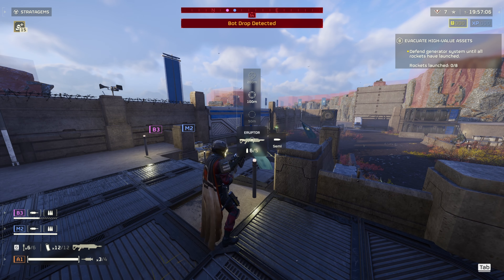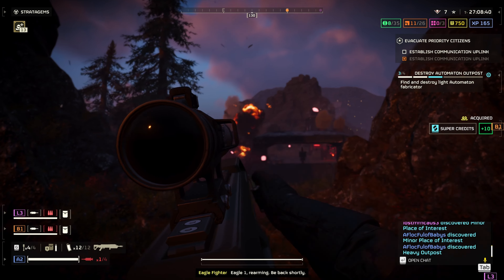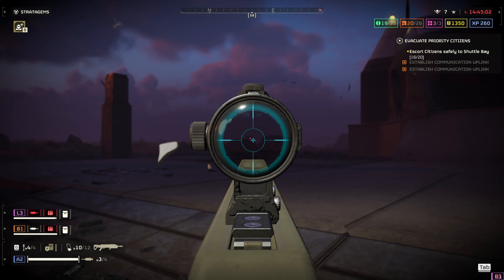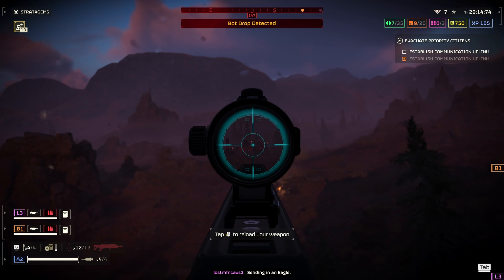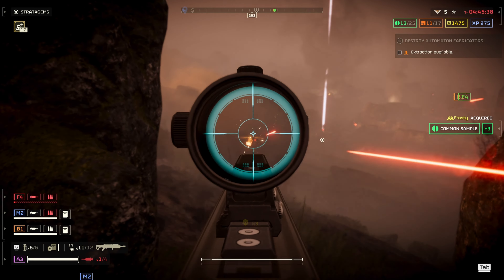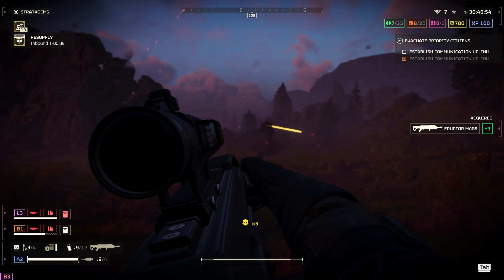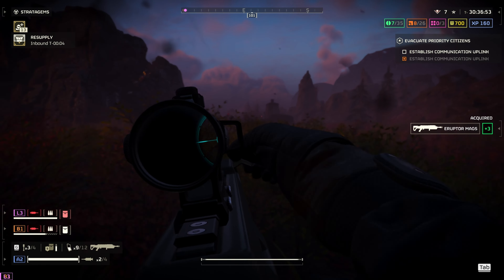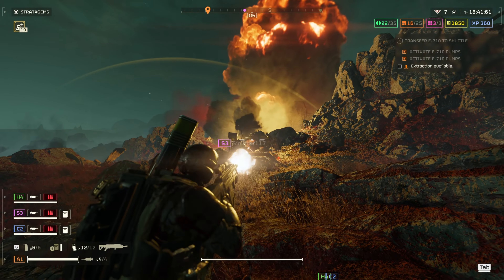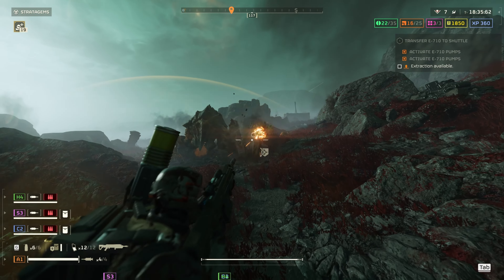You get several different sighting options: 50, 100, and 200 meter options, and the gun is semi-automatic only. This weapon can destroy quite a few objectives in the game — doors, fabricators, bug holes, and other mission objectives. When aiming down sights in first person, there's a small explosion on the weapon when you fire which can obscure your view a bit. Also, the bullets travel pretty slow, so when shooting from distance you need to lead your shots. And to clarify: this weapon does not penetrate charger armor, but it does two-shot chargers in the butt, which is pretty awesome.